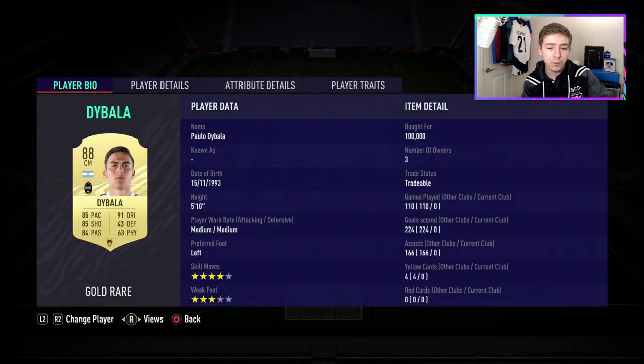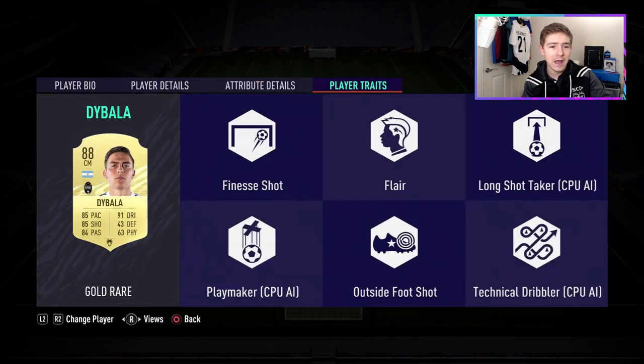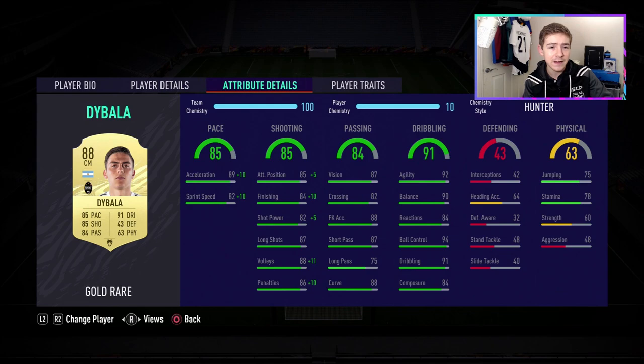Dybala looks very good this year — four-star skill moves, four-star weak foot. Happy with the skill moves, not so much the weak foot. Medium/medium work rates on this card. The previous owner must have had a fun time because he has an insane record: nearly 400 goal contributions in just over 100 games, which is pretty mad. Player traits include finesse shot, flair, and outside-the-foot shot.